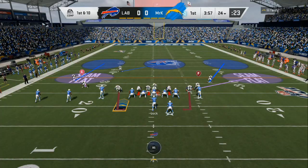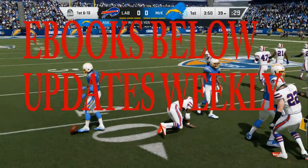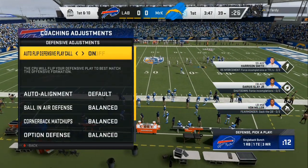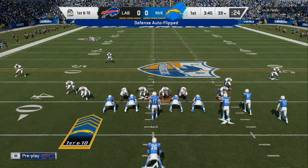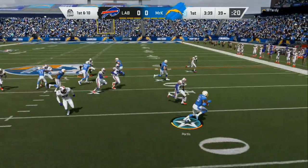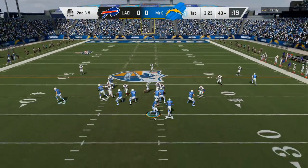My Blitzes and Disguises eBook is all you would need to be able to adjust to any opponent, whether at the pro level or they're just a noob. I have all the information and the best tips. If they are running stretches, I got stretch defense. If they are running RPOs, I got RPO defense. If they are hitting you with a pass combo that you cannot stop, all you got to do is message me and I will break that down for you also.